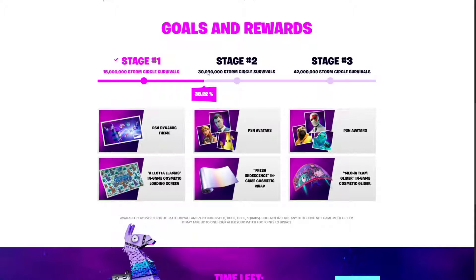For stage 2 it's going to be 30 million storm circle survivals, and that will give you the 'Fresh Iridescence' in-game cosmetic wrap, which is shown right here. It's reactive — you can see the hue of the color change.